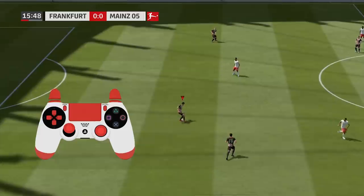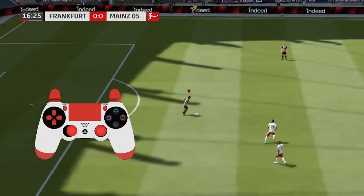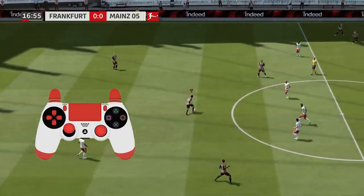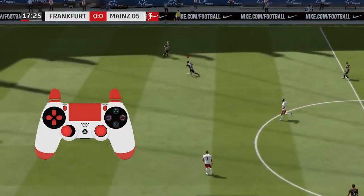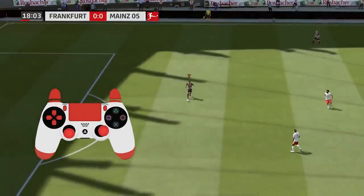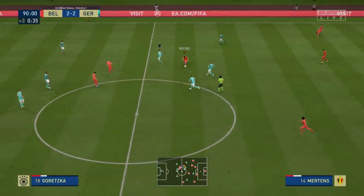Before we come to the first skill move, let's start with some important groundwork. Skill moves are always relative to your viewing direction. We will explain the input for every skill move in the training arena, but the direction of the input might change, as you can see in the examples in the background. Successfully pulling off skill moves is not only about the right input but especially about timing.